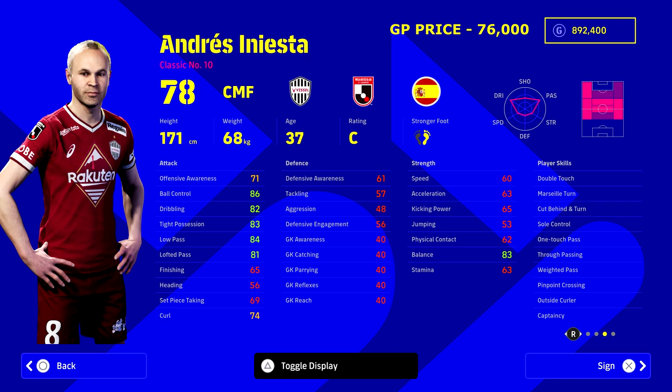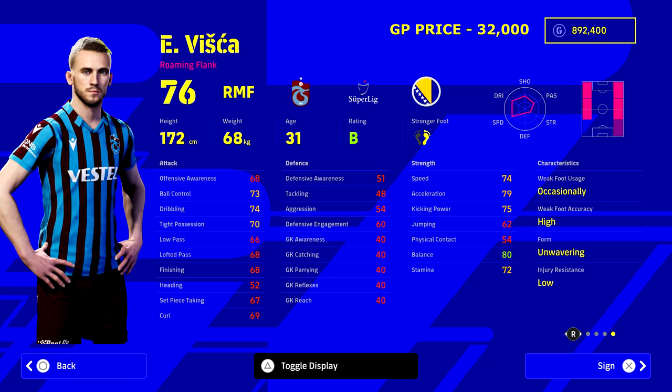Next we've got Andres Iniesta. If you want to save 30 to 40k, check out Santi Carzola from the budget veteran squad builder. But Iniesta — if anyone has played the J-League challenge with him, look at the stats he has. He can go into the 90s across all those stats even before you boost him. He is absolutely incredible in the game.